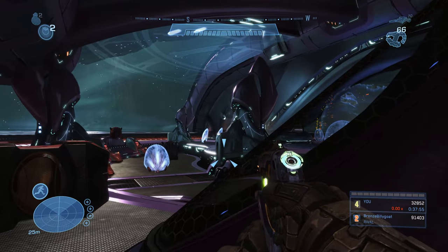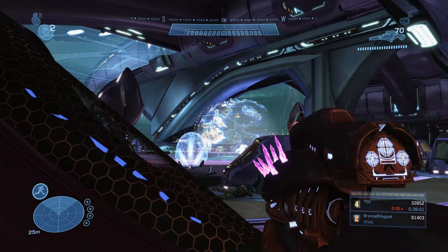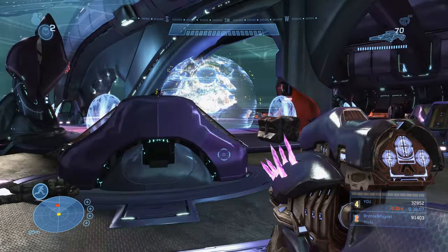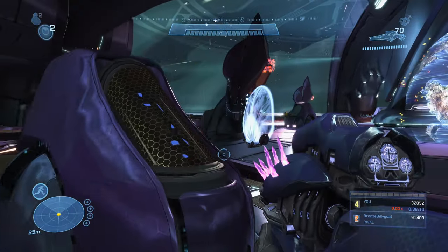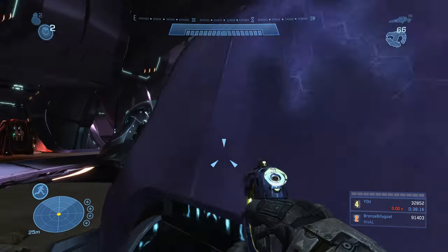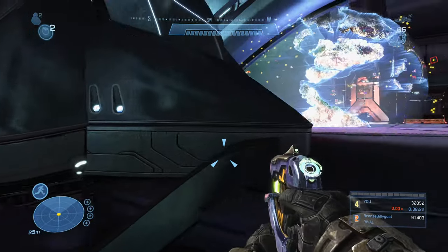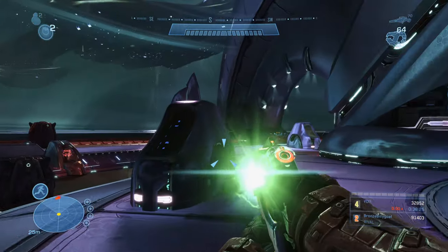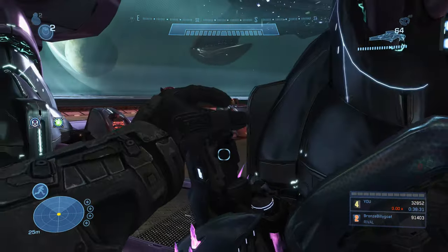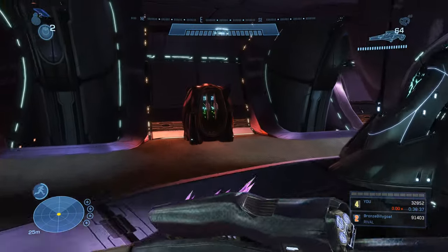There are more invisible elites in this room. You can't lock onto them with a charged plasma pistol, but shooting it like a normal gun quickly drops their shields — invisible elites trade shield strength for the cloaking ability. Super combine any grunts with the needle rifle as before. Close the gap on the final elite who has a concussion rifle — leapfrog between cover positions and noob combo him to finish. Activate the switch and grab needle rifle ammo from the side. Find a fresh plasma pistol if needed from dead grunts.